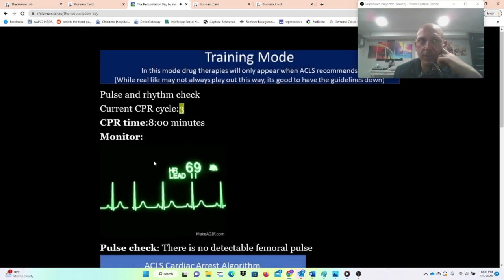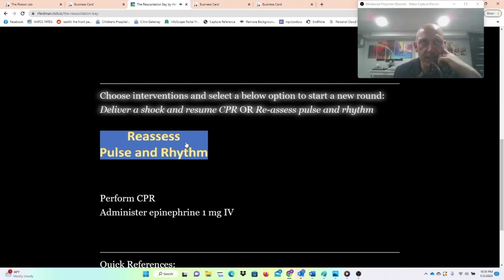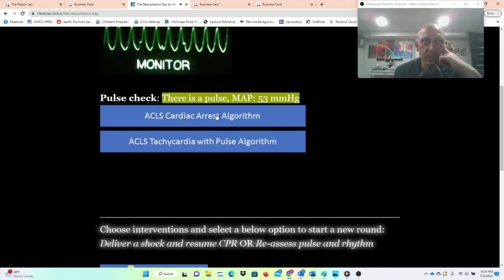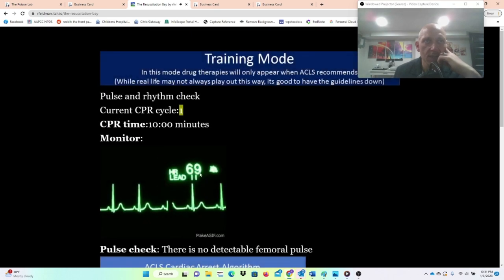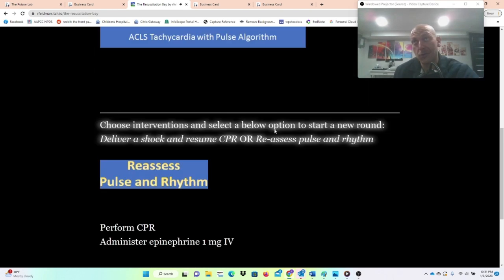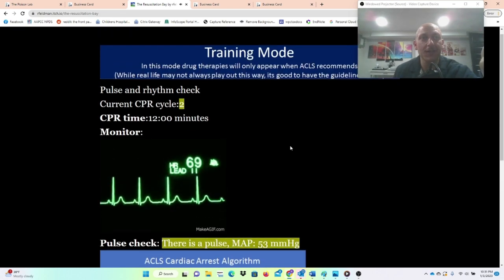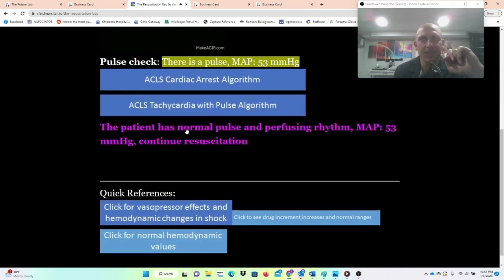In this scenario, it doesn't let you do things that aren't guideline-recommended. Back into PEA — since there's no shockable rhythm, you just click reassess pulse and rhythm. Now we're in VTAC with a pulse again. When you're actually playing the game and you put your patient into VTAC, you can do anything you want — you can kill them on accident, so you've got to be careful. This patient has a pulse and normal sinus rhythm — return of spontaneous circulation.